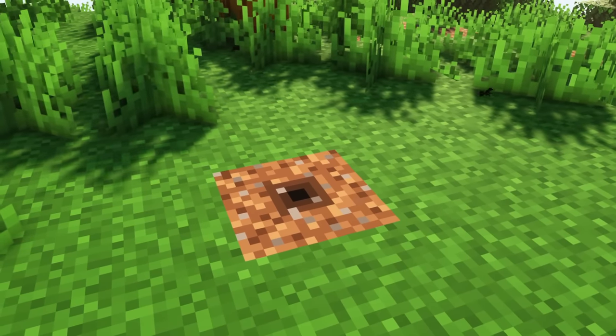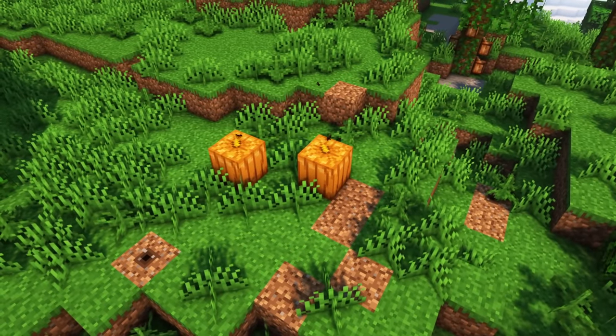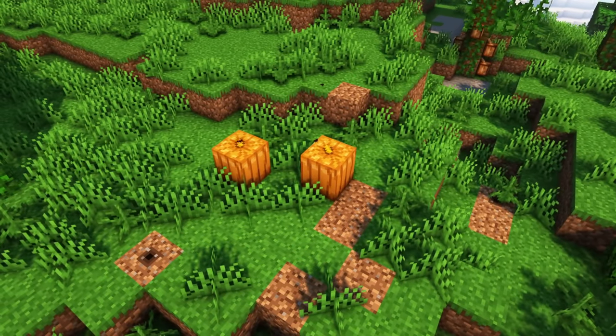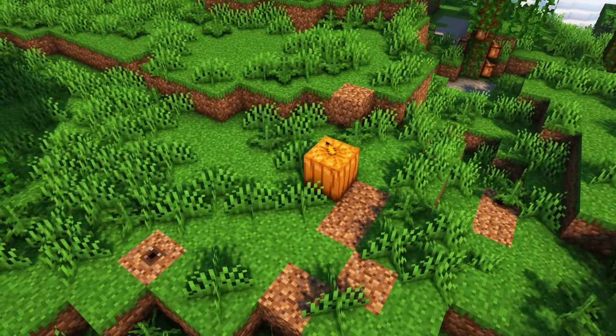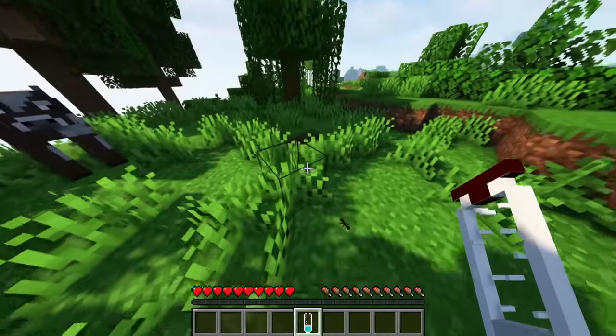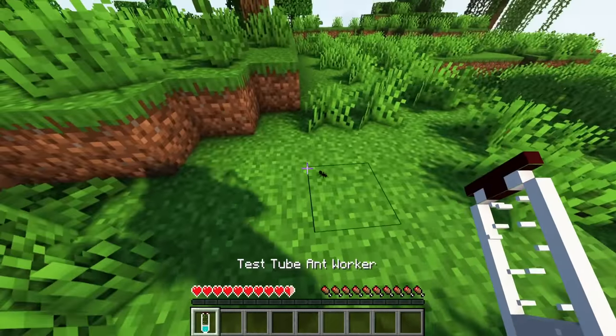Realistic Ants, 1.19.1.2 Forge. From time to time, you will spot this weird block within jungle biomes. This is an ant hill. Normally only worker ants will leave the nest, scavenging for resources. If a player steps on the home though, speedy army ants will be angered. Currently there isn't much added, only that you can capture them in test tubes. Hopefully this mod gets some more features.